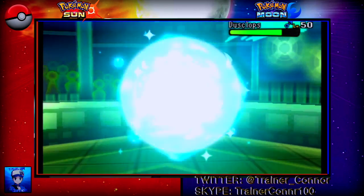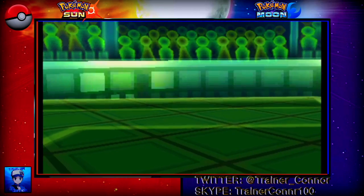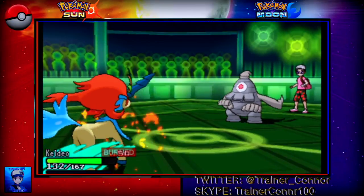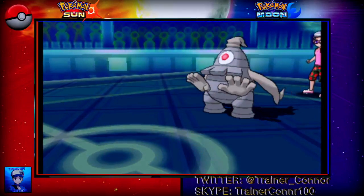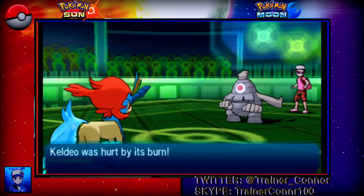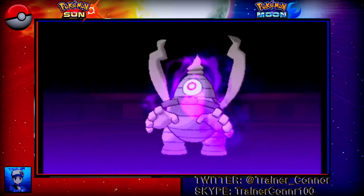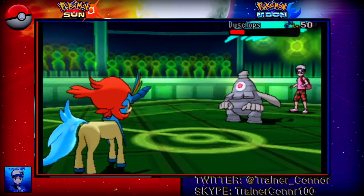He goes into Dusclops. Last time I went into Incineroar, so I was thinking he might predict that. Instead of going into Incineroar, I switch to Keldeo. He plays Will-O-Wisp — that's fine. A lot of my special attackers, Keldeo being one of them, don't mind it. He goes with a Protect, so I lock into Scald. We all know Serperior and Gliscor are gone, so there's no need for Icy Wind. Choice Specs Scald is STAB, times 1.5 more damage, and we get the Burn on Dusclops. We see Hex — even though it's boosted from the Burn, it's still not enough.